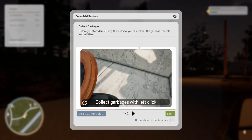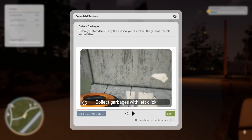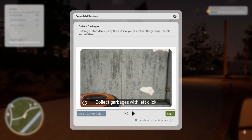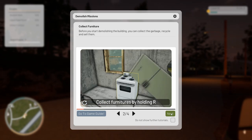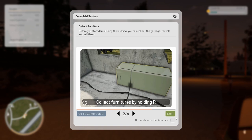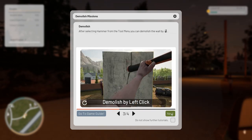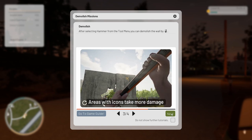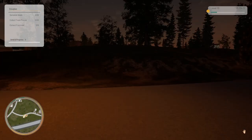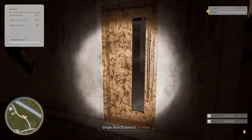Welcome back to the channel, thank you for joining me in another episode of Contract Bill. This will be episode 5. We just accepted a demo job and this tutorial came up. It says that we can collect garbage, recycle and sell items before demolishing the building. So kind of dark, but it is what it is. Let's see what's in this house.